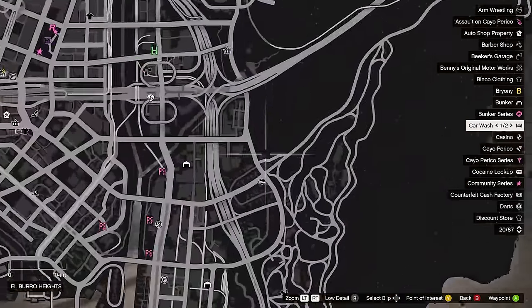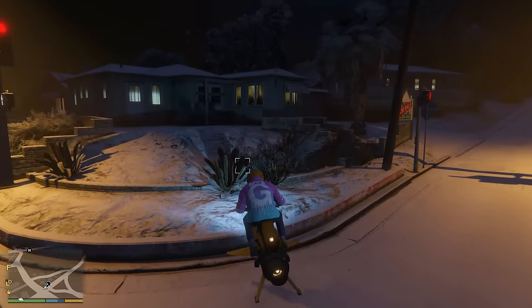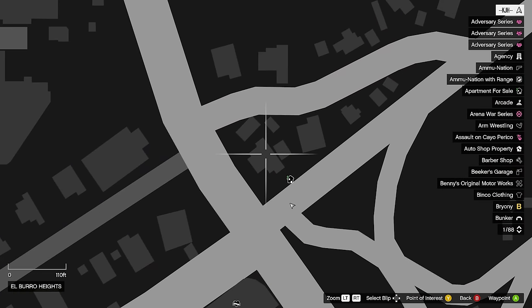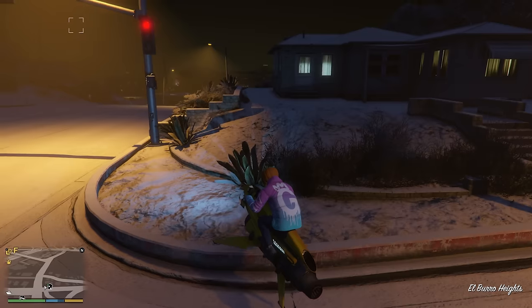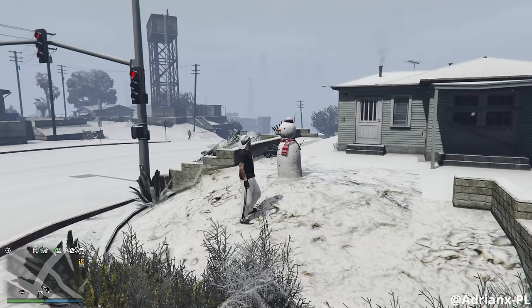We're going to start off with the first one right down here. This is the location of the first one right here — it's going to be this house in the front yard, right where my marker is. I already picked these up last year so I can't physically see them myself, but I'll show you a picture on screen. Thank you GTAWeb for providing the pictures!